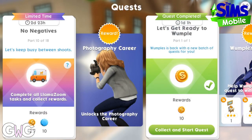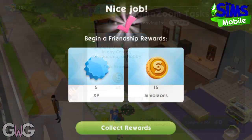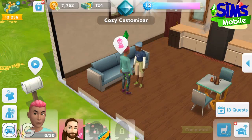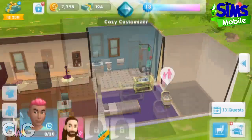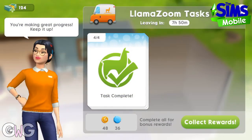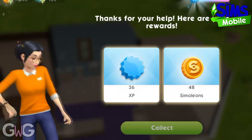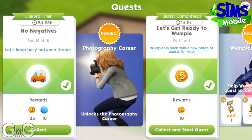Part 10: complete all LlamaZoom tasks and collect rewards again. For level 8 players your task is earn 650 simoleons, which I think is slightly unfair because LlamaZoom for level 9 is easier than earning 650 simoleons. That completes another LlamaZoom so let's collect our rewards. We've levelled up again to level 14 — this unlocks LlamaZoom tokens, which means LlamaZoom gets harder.